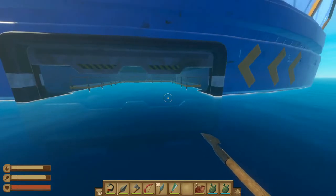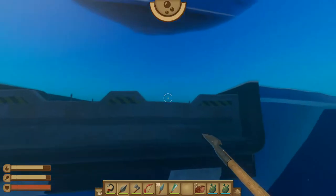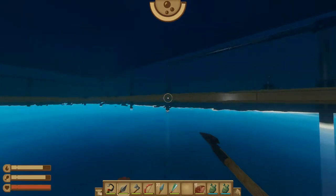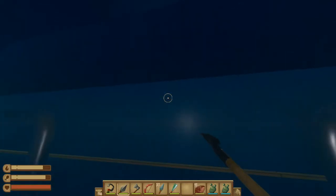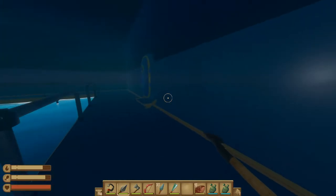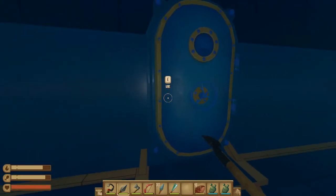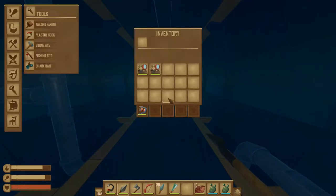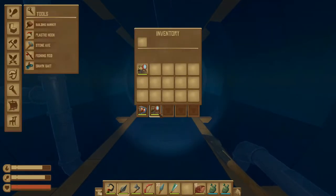With all of that said, let's go ahead and get started and jump in the water and swim towards the loading bay. Be careful of the shark as it can attack you here. Then jump up on the platform through the gap in the railings and head towards the door. At this point it is kind of dark in these areas so it's good to go ahead and equip your headlight.